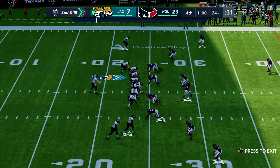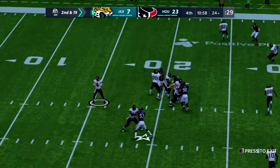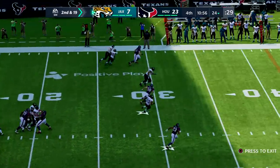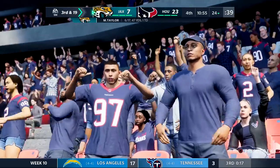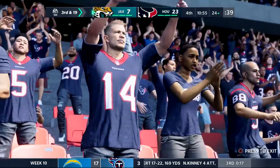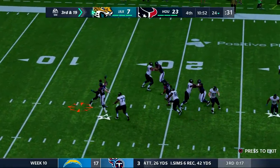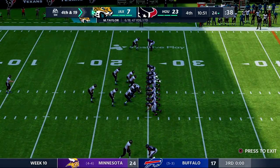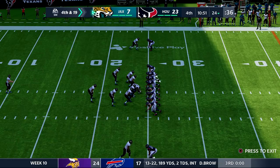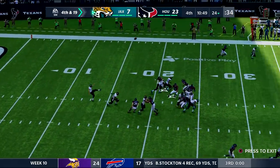Jacksonville backed up — we accept the penalty. They motion out Bradham on 2nd and 19. Taylor going to take a shot way downfield — not even close. Taylor third and 19 — Ferris is there, he knocks it down. That is a much better performance here for this defense — dominant against the pass the way we're supposed to be.